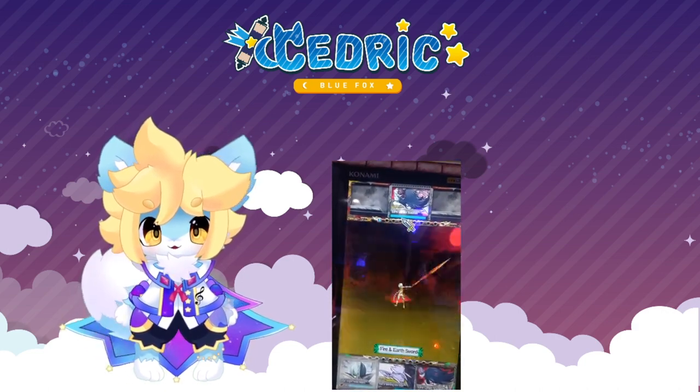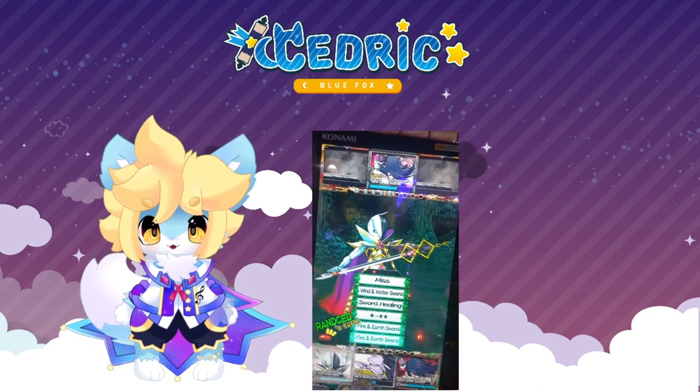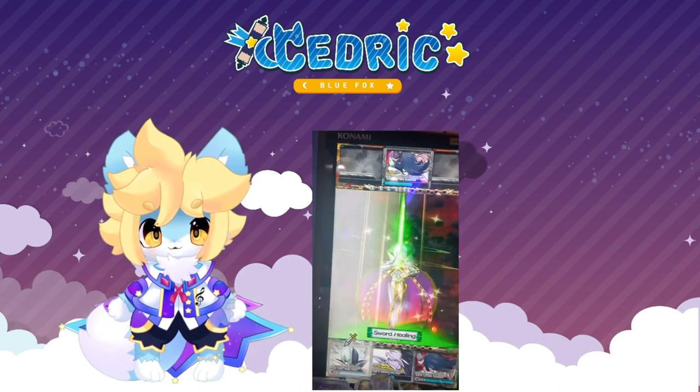Fire and Earth deals good damage on Wind and Water, while Wind and Water deals good damage on Fire and Earth. He also has a buff called Sword Healing, which causes him to heal every attack for 2 turns.